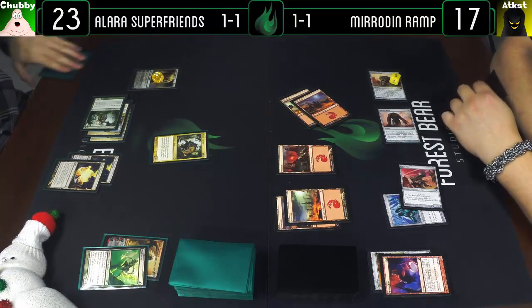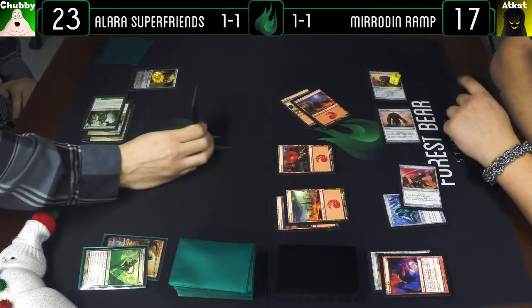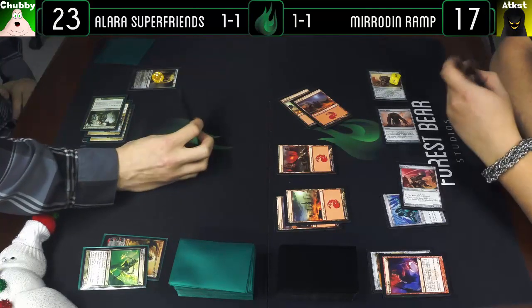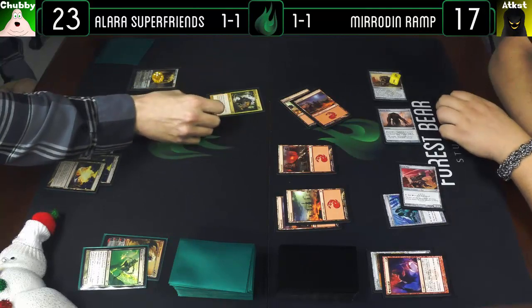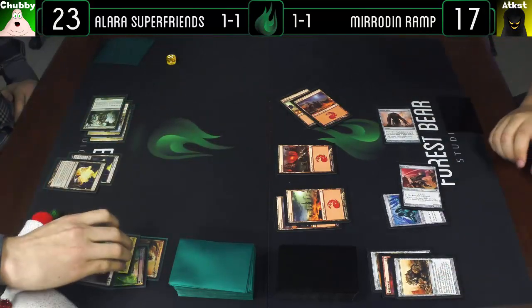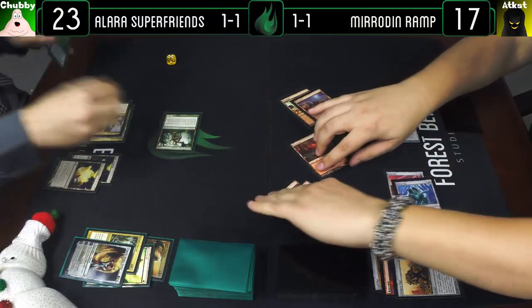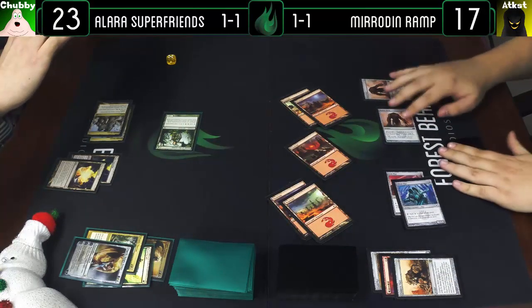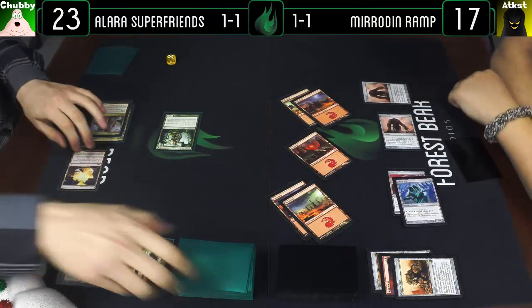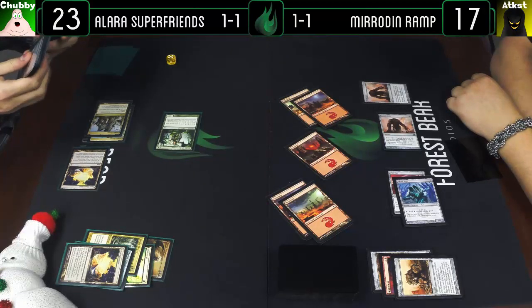Which do I like more in this situation? I think I'm going to block Chimeric Mass with Woolly Thoctar — Elspeth will take five, Thoctar will trade for that. And I'll pay four mana for a Rusted Relic. Crack a Panorama, fetch up a Mountain.